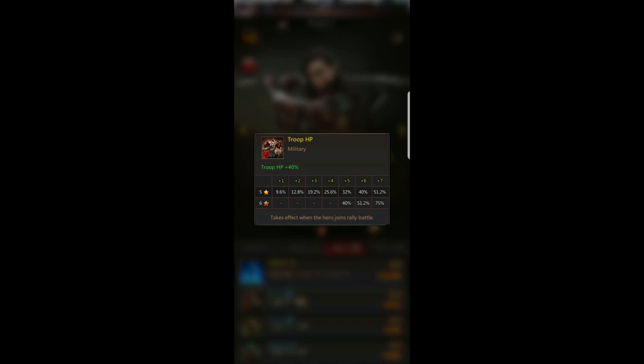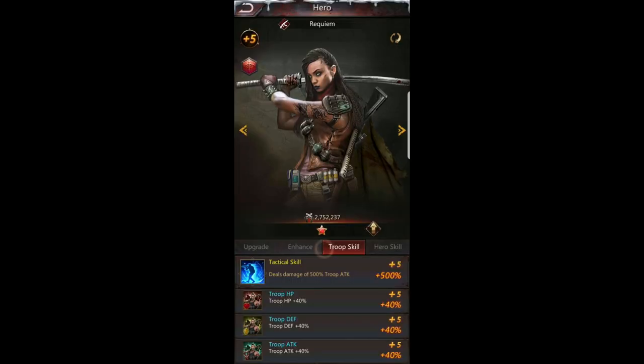You have to have her in the march for the troop hit point to take effect based on her level. Right now my Requiem gives troop hit point plus 40, troop attack plus 40, and troop defense plus 40. If I send her in a march — to attack or in a rally — those stats apply. I almost always use Requiem because a 40% boost to all troops is a pretty big deal.